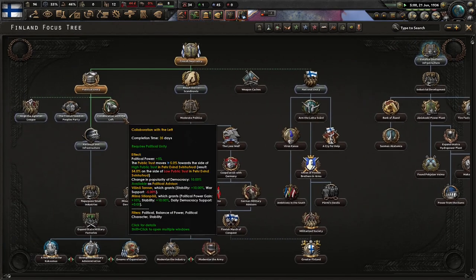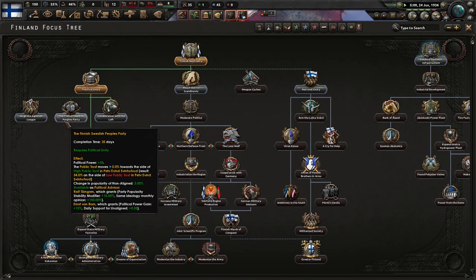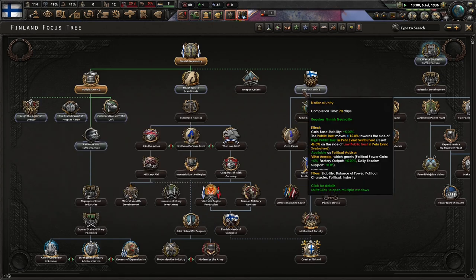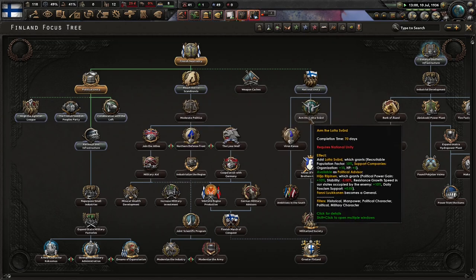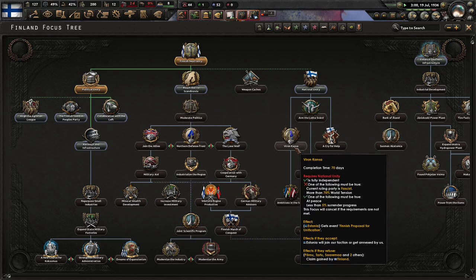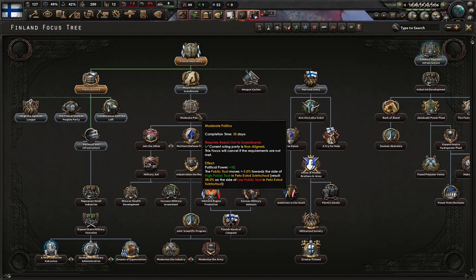Collaborators with the left, Finnish Swedish People's Party — political power gain, von Born — that's not bad. National unity would be good. Support companies get more organization and HP, which has been recommended — that'd be quite good for us. There goes Spain killing themselves, pretty normal. Cry for help — not bad. We need someone to help us balance everything out.